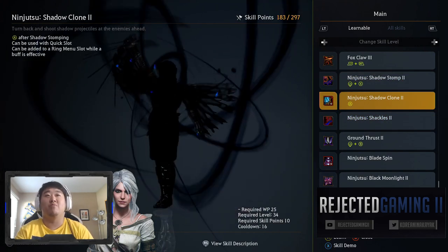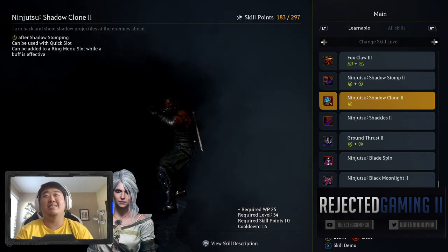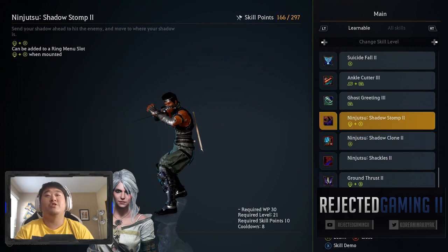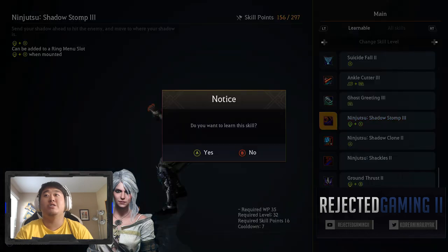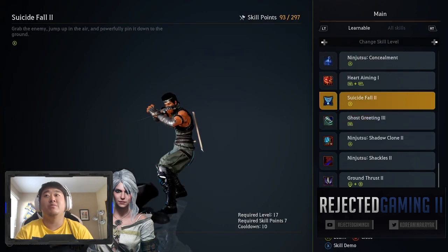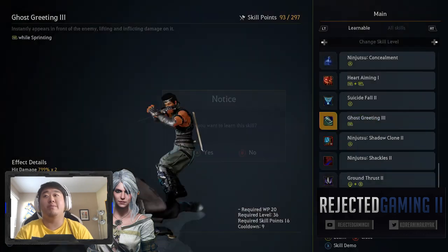The Shadow Clone is really cool, but not really all that useful for me. Foxclaw 3 - I have to pick this up, I really like that skill. I have to pick up Foxclaw 4 as well. Ninjutsu Shadow Stomp - this is a decent one, we use that one a fair amount so I'm going to pick that up. We can get it all the way up to Shadow Stomp 4. Ankle Cutter - this is another one that I use a fair amount, so we're going to pick that up as well. Ghost Greeting is one that I like, so we're going to pick up that.